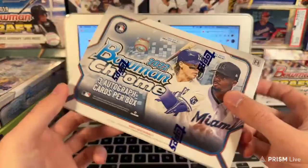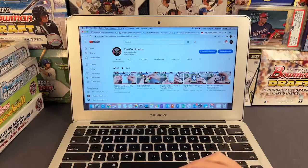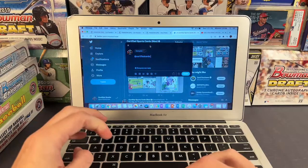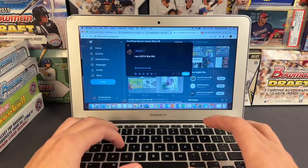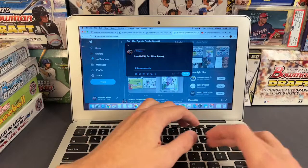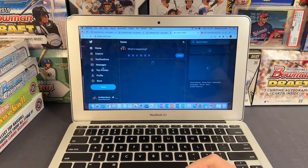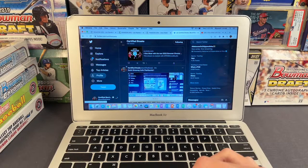All right, looks like we're now live. This is going to be the four-box break. We have two 2022 Bowman Chrome HTA boxes, Heritage Minor League, and Pro Debut. If you're watching this on replay, go ahead and skip ahead to the break. Going to go ahead and copy this over to Twitter and retweet it real quick, and then we should be good to go.